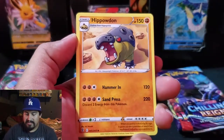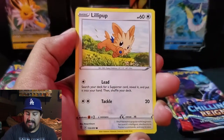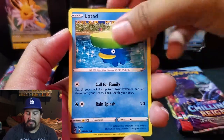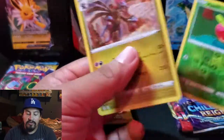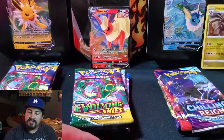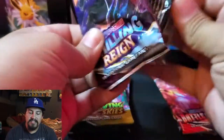We have a Grass Energy. Hold on — Braviary. Lucky ice pop. Am I going to pull an alternate art right here? Come on. Lotad. Forgot the Teddy Ursa. We have an Applin in reverse and a holo Hydreigon. You know what, I'll take that — it is a holo. So I'll set you up back there.